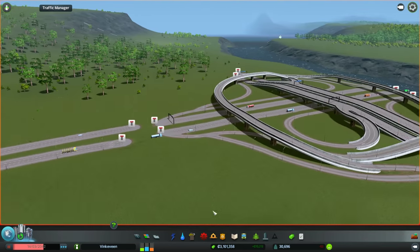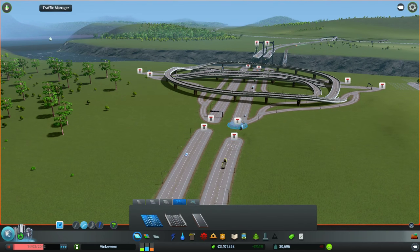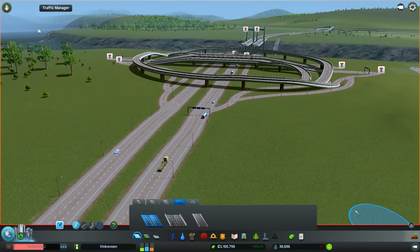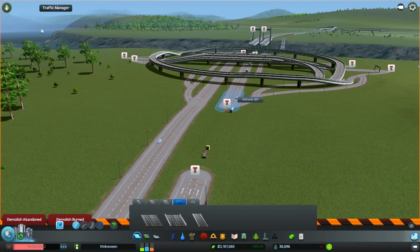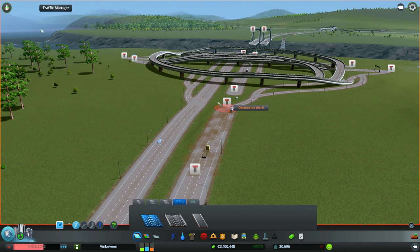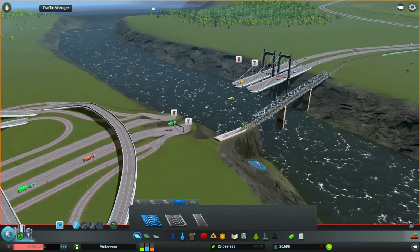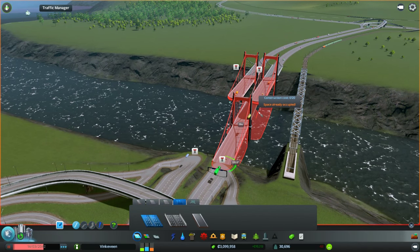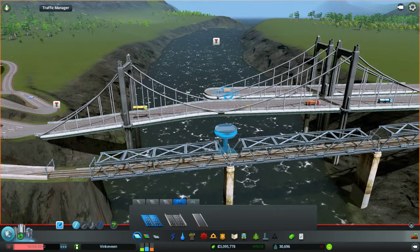Let's connect this road really quick. Where are my roads? It's not perfect, is it? So that's almost perfect. That does not look okay at all.